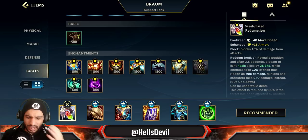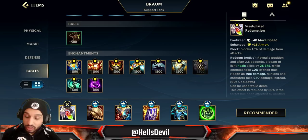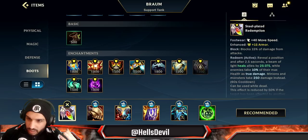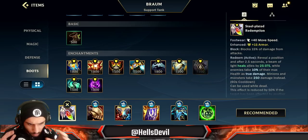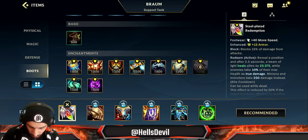The big reason Redemption is especially good on Braum is because of his ultimate. Braum's ultimate knocks up enemies and creates an icy area that slows all enemies, giving you a free hit with Redemption. During a team fight or skirmish you can very easily ult the enemy and instantly use your Redemption. Keys uses Redemption like that very often — he ults the enemy and instantly uses it because it's a guaranteed hit.